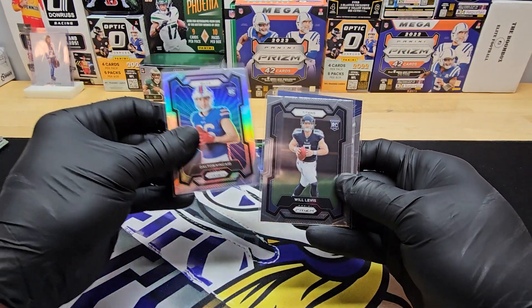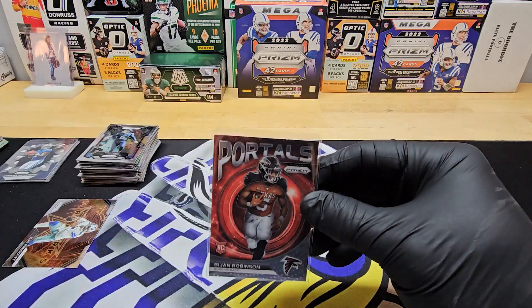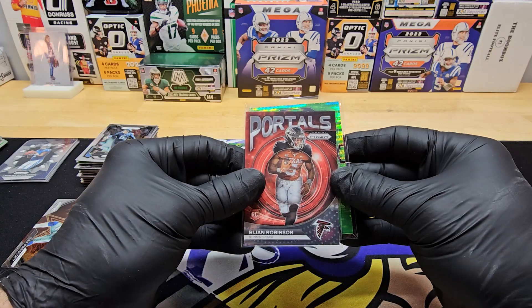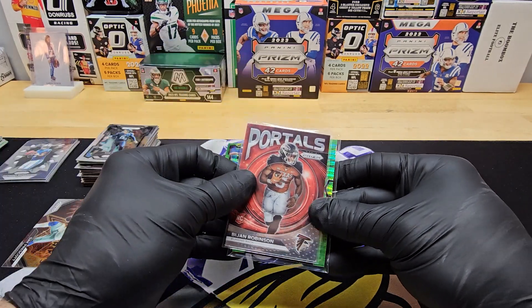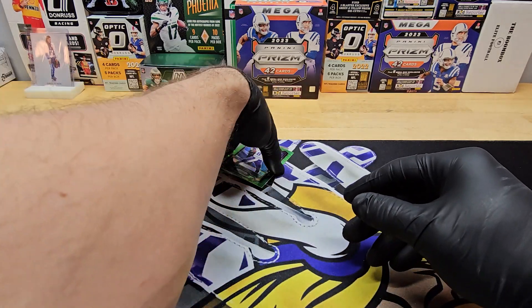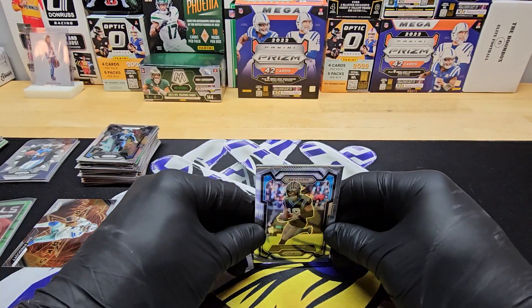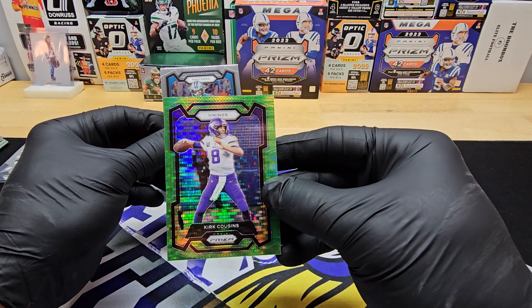Quick recap, because there wasn't a whole lot out of this one. Out of the Blaster: Dalton Kincaid, Will Levis Base, Anthony Richardson Prison Break. Portals, Bijan Robinson, and Rashi Rice for the Mega. The Mega wasn't real crazy for us. I think the Blaster was better. Holy cow, I didn't realize how off-center that was.